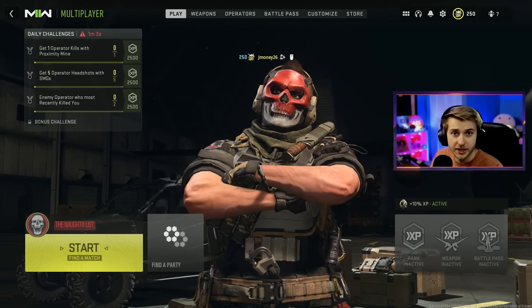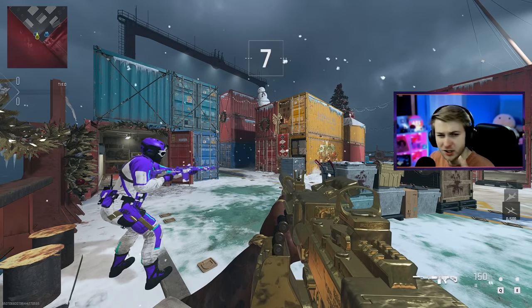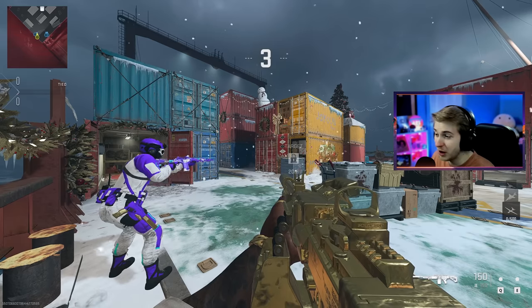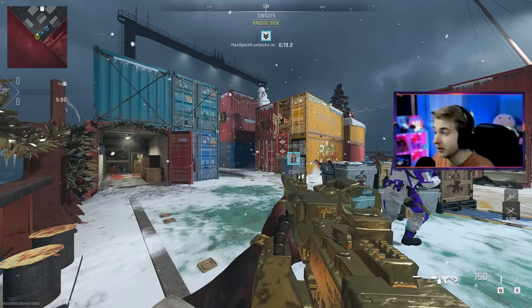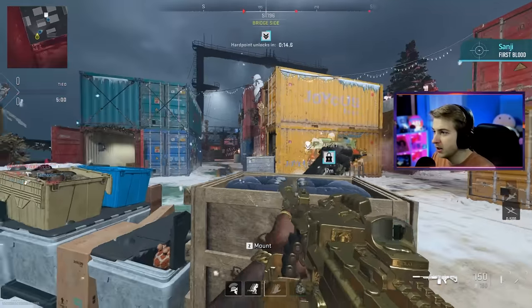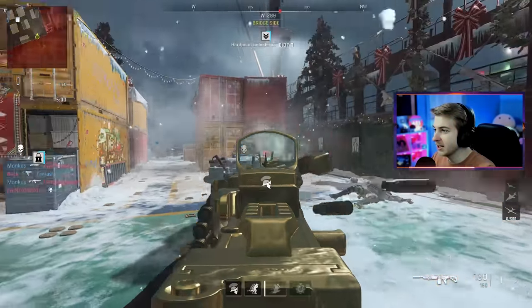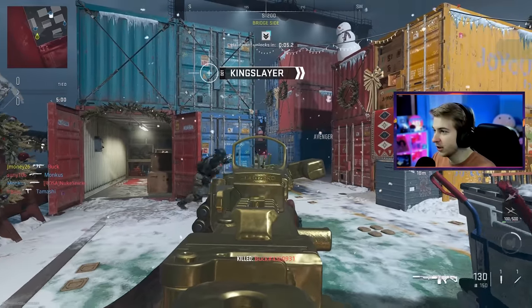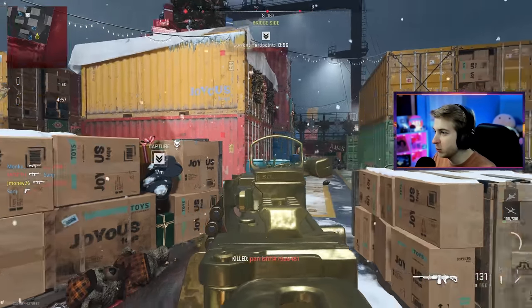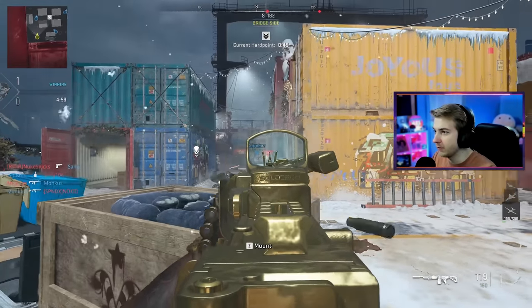All right, here we are on Shipment. I decided to go with core today — there is Tier One Shipment out right now but I feel like I'm trying to give myself a challenge here and not drive myself insane using slow-ass LMGs in Tier One. The movement speed on these is already very, very slow, and the ADS speed takes forever. The aim walking speed is gonna take a few business weeks to even get done. And the jump and aim? That's ridiculous — I could file my taxes faster.